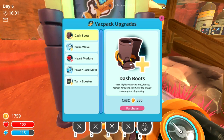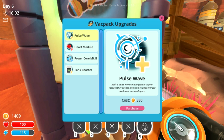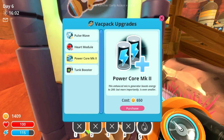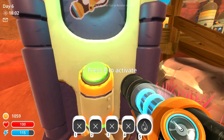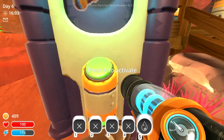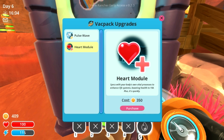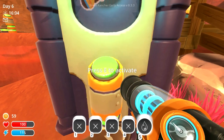Let's actually buy the final remaining perks. Every day you get a couple of new ones — we're only on day 6, so we're not going to get them all. But we got the dash, which lets you run for longer. We got the tank booster, which means we can now carry up to 30 items. We have more energy and more health as well.